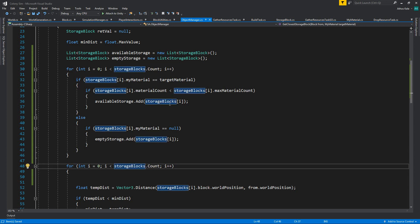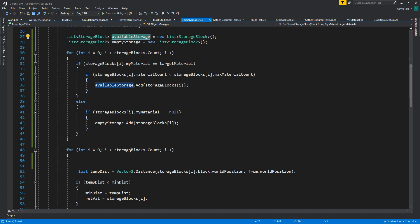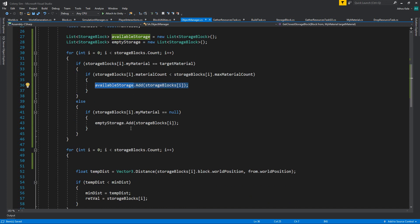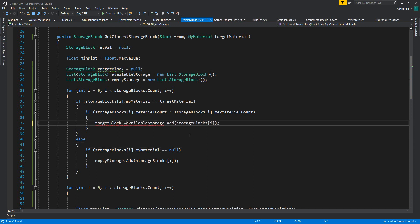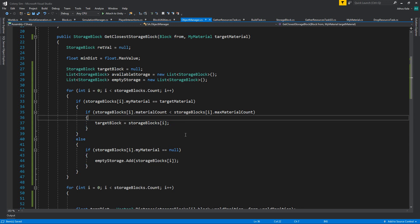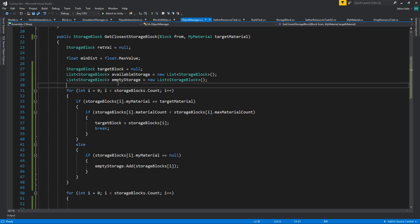So we now have two lists: available storages and empty storages. We can find the closest available one. There's no real need to find the very closest, so I'm going to take this and if we find a storage block target block, we assign it from the storage blocks we have. We do a break — we don't need to run the rest of our for loop since we already found our target block.